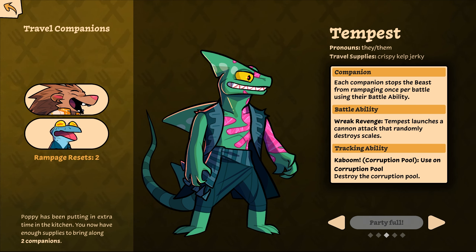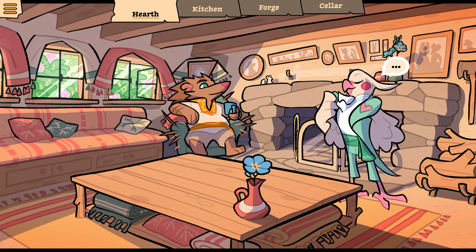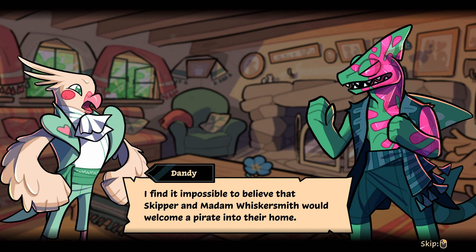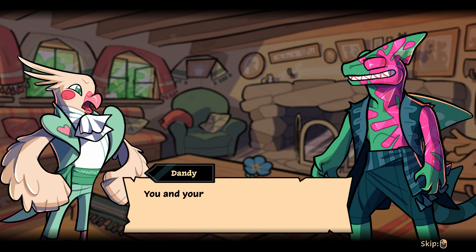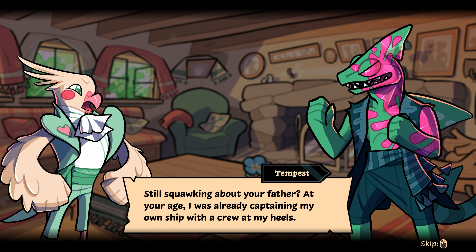We got Tempest! He might have a better battle ability — oh, there's a lot going on here. He hangs out in the forge. Tempest launches a cannon attack that randomly destroys scales. Kaboom — corruption pool: use it on a corruption pool to destroy it. You're so much cooler, but I'd rather have you. That's so disappointing.